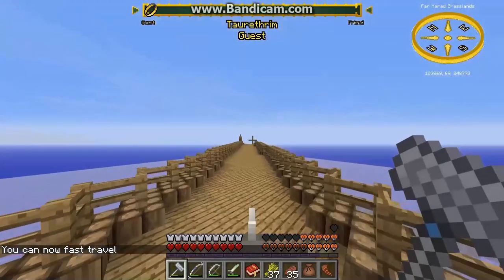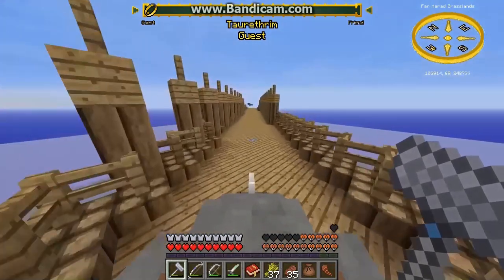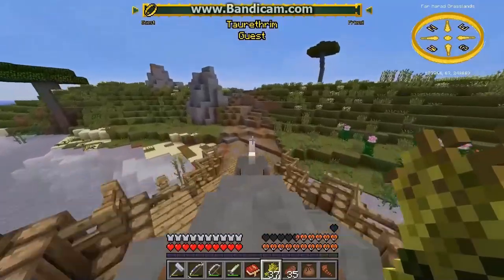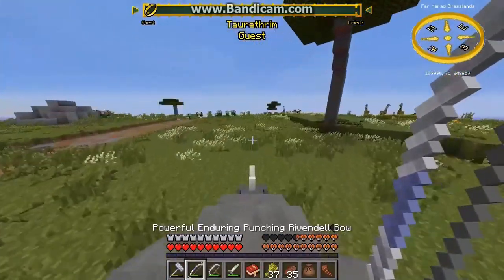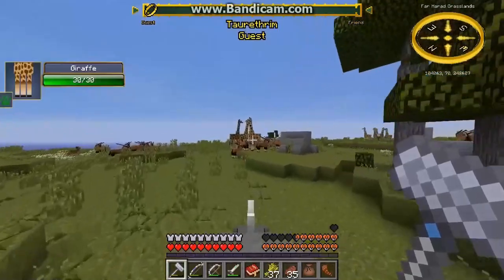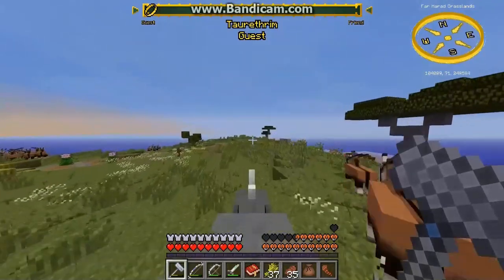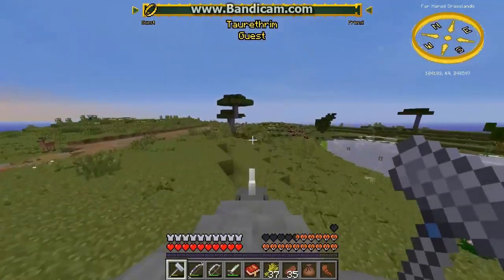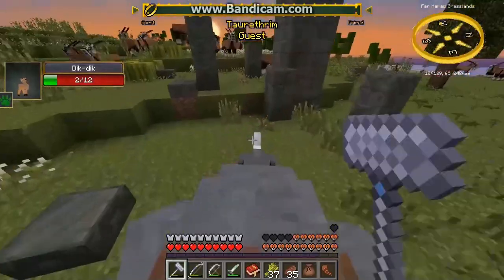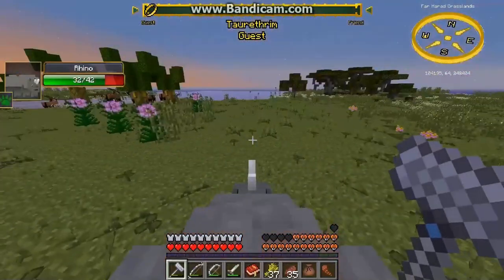So we want to head northeast. The lag is real right now. I wonder if I can handle half-trolls — I hope I can. More rhinos — avoid the rhinos, they're not happy with me. Giraffes! I wonder if you could shoot from on top of those things. Probably be pretty hard to kill. Do you guys actually drop anything, or are you completely useless? I didn't drop anything.